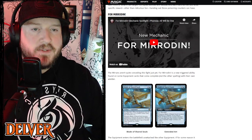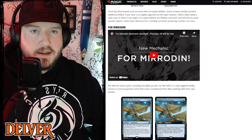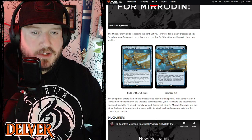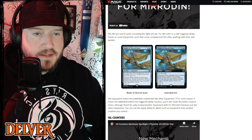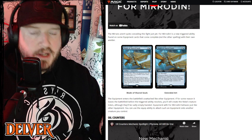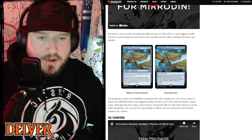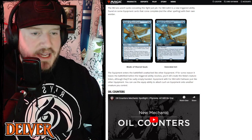Then we've got For Mirrodin, which is basically a mechanic that spawns tokens as things enter the battlefield. It creates a lot of equipment tokens in Phyrexia: All Will Be One. For example, when this equipment enters the battlefield, create a 2/2 red Rebel creature token and attach this to it — so it's basically making tokens for you.